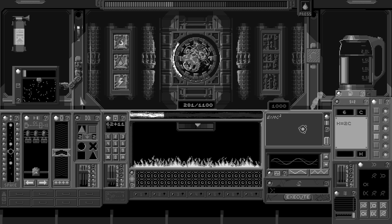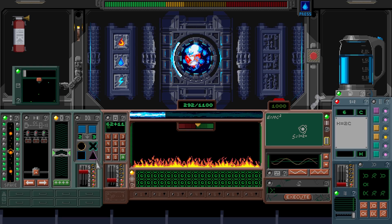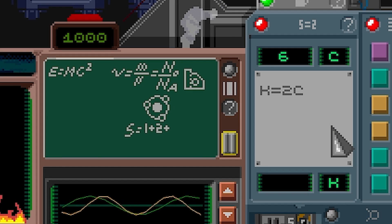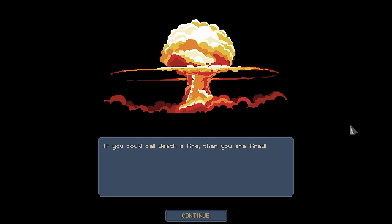Oh my goodness, I literally can't see what's going on. It's too stressful. Calculate the lower value from the formulas. Three... three. Oh, I'm actually doing maths. We're dead. Oh, I can't do maths while I have to think of all that stuff as well. It doesn't matter now because we're dead. Anyway guys, that was Save the Reactor. I failed to save the reactor, but I did manage to lose some more hair if that's a positive - I don't think it is. But anyway, peace, love and nuclear explosions, and I'll catch you guys next time. Bye!